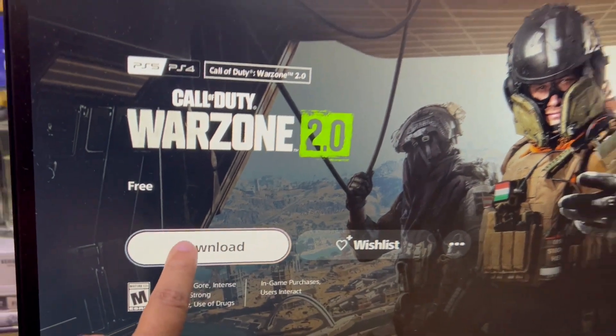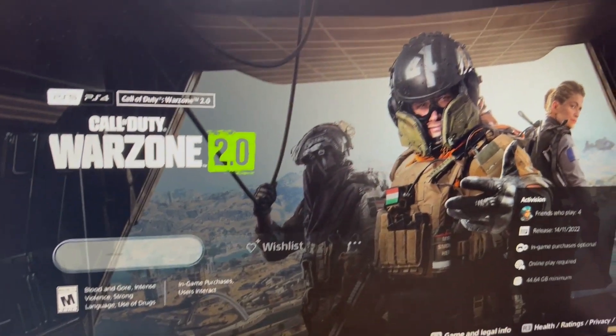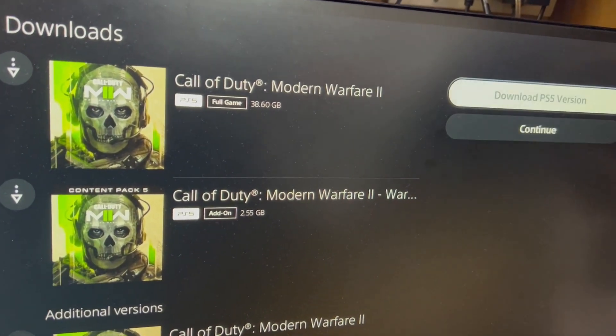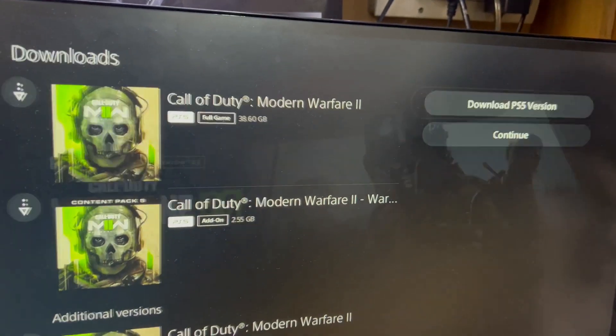Call of Duty Warzone 2.0 is free — just tap it, download, and it will download to your PS4 or PS5. These are the packs that you need for this game, so just tap download for the PS5 version and you are good to go.